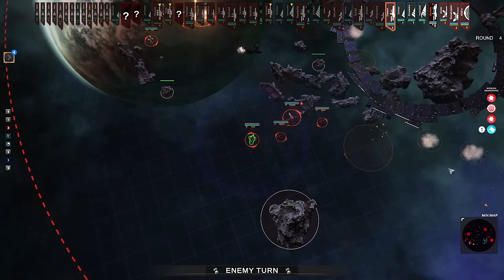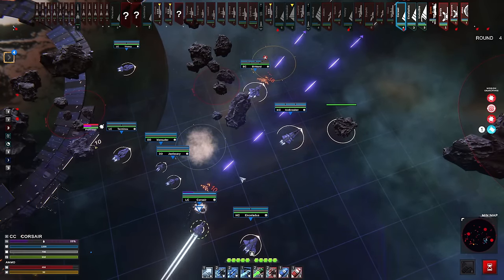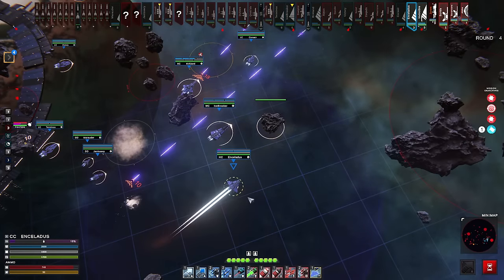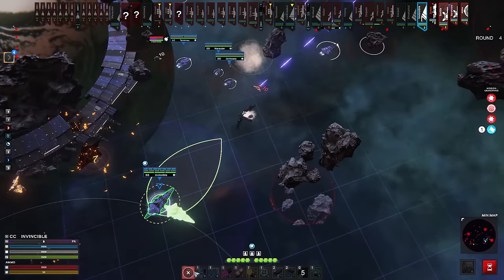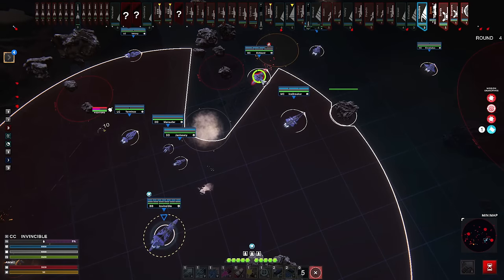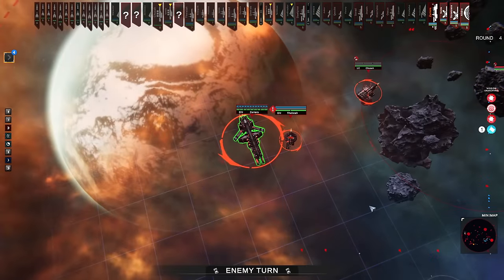We also have a ship that can restore shields, so hopefully I can get him up and moving — though this guy is really slow getting to where he needs to be. Let's be aggressive and pull in with the Corsair to see what we can accomplish, just by harassing around the outside edges. Big dog can't get to anybody just yet to restore their shields — we'll pull big dog up a little bit so he can do that.